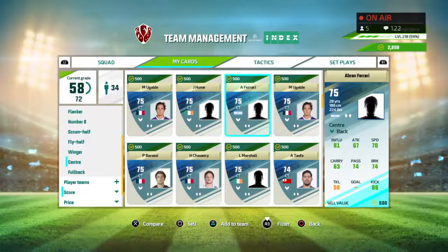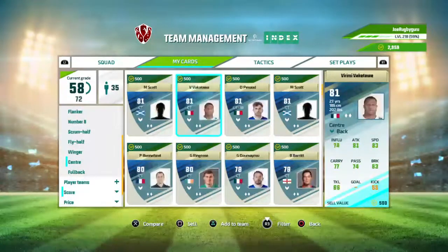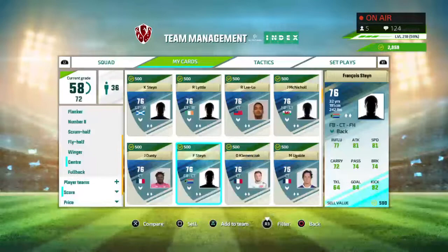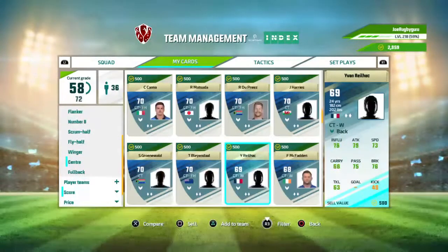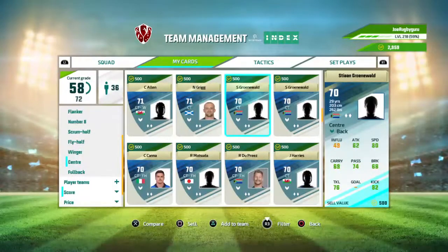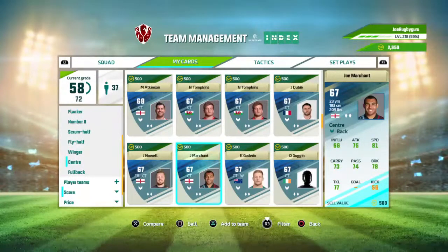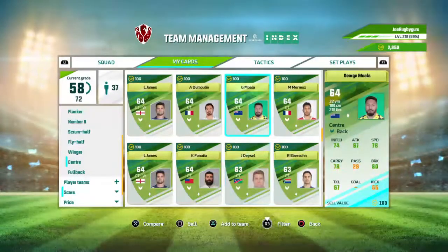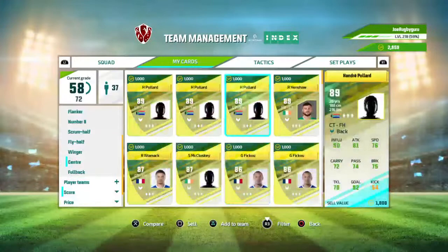Who do you guys think will be the captain of the British and Irish Lions? The wideout set play still works — you still get like 300 SP points, and if you do a hand off you get more points. I got like 855 SP points in an 80-minute match just doing the wideout play the whole time. It's not really a glitch but I call it that because they probably didn't want us to know we could do it — and now their weekly challenges are really screwed.